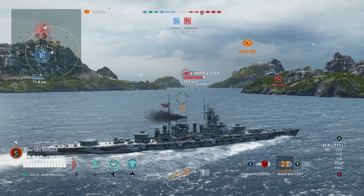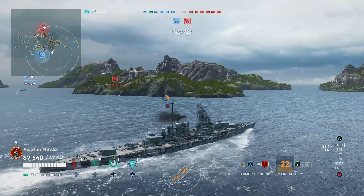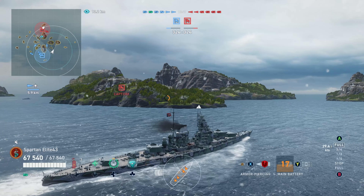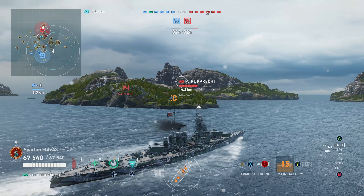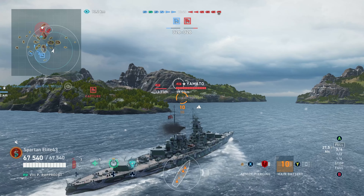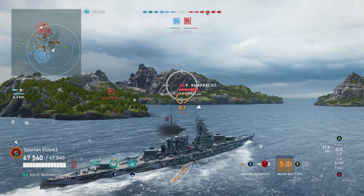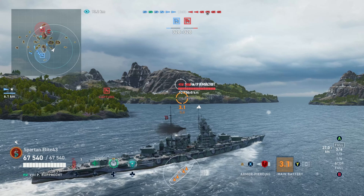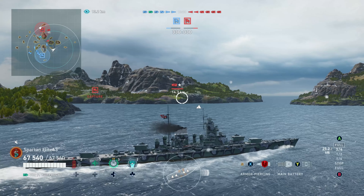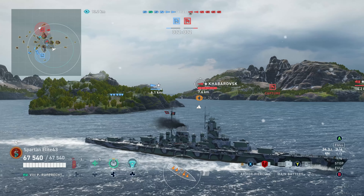Here we take a shot at the Worcester — we're not exactly planning to hit that shot but you take it in case he slows down or does something crazy. Yeah, didn't happen, but we're going to try to put ourselves in a good position. You can see an enemy Ruprecht moving in towards us, an enemy Yamato moving across from right to left, and there are two destroyers somewhere on this map. We are on the weak side, meaning our entire team is on the other side and we've got to try to hold this.